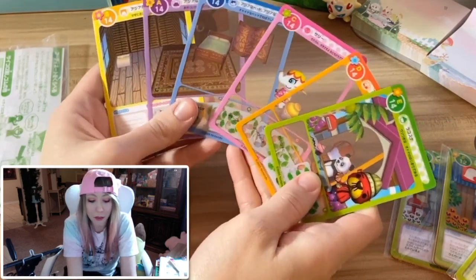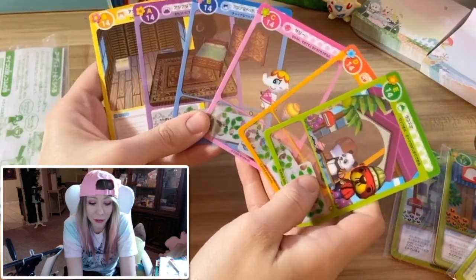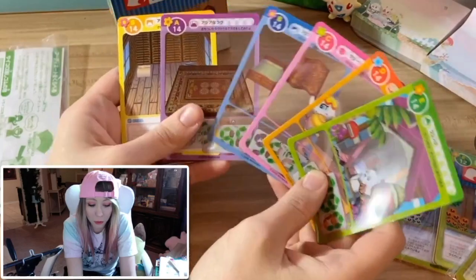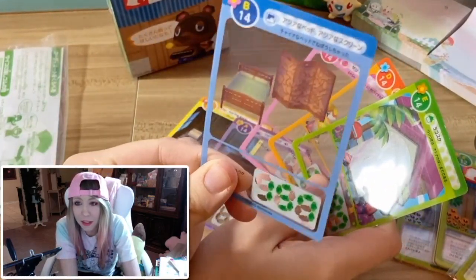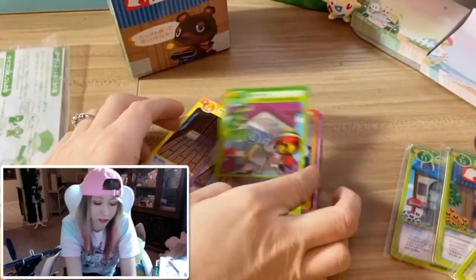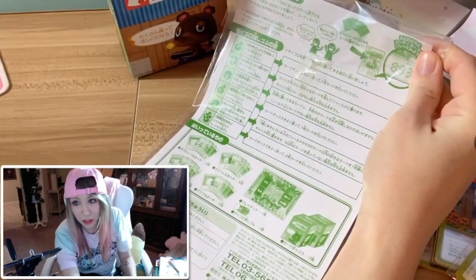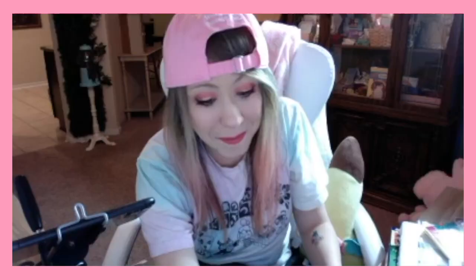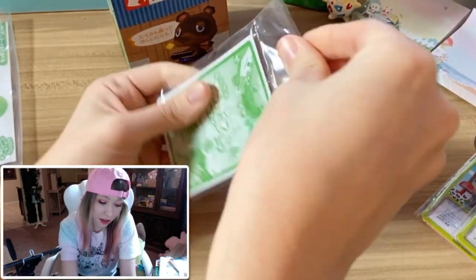I really like these cards — they're so colorful and really well designed. Just look at it. It's a clear plastic card — such a cool concept. I'm sure this instruction sheet gives me everything I need to play the game, but it's all in Japanese. Alright, so let's get into the second pack and see what cards I've got in this one.